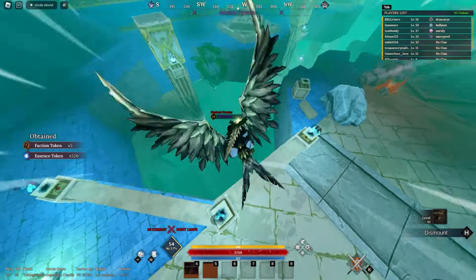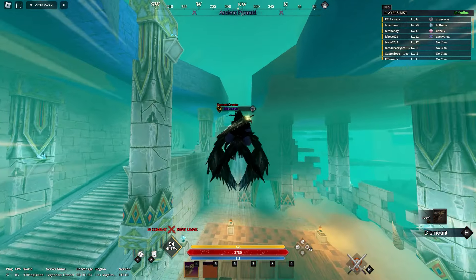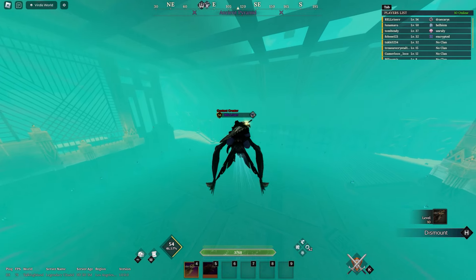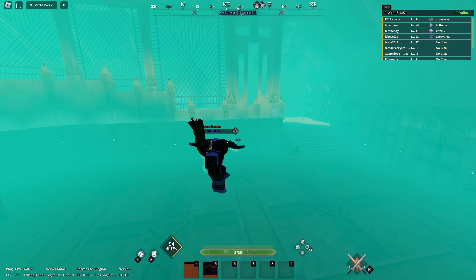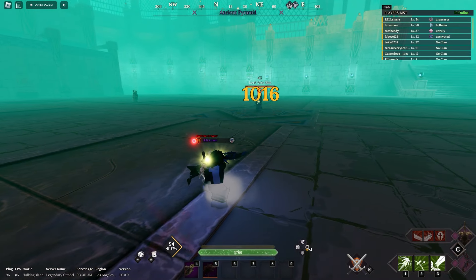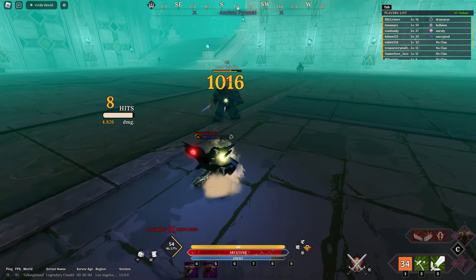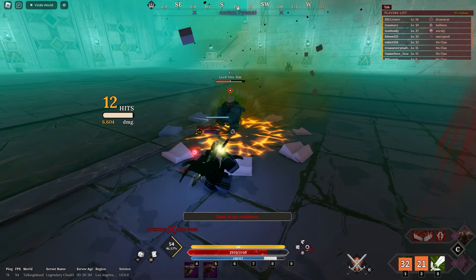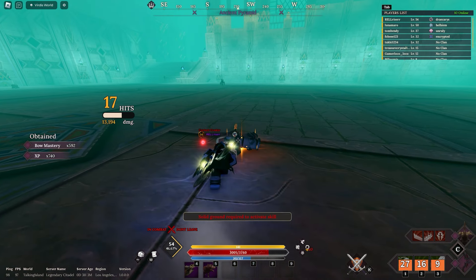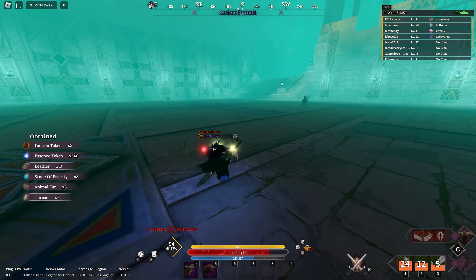Just strength alone is proving to be a very good stat. Now we're going to test this out on Veto Elms, the boss in the ancient pyramids. We're going to drop down on him and see what the damage looks like with only strength. We're dealing around a thousand with just crit damage M1s, and 5300 on the explosive shot. We didn't even need the solar arrow — I think strength might be the better stat.